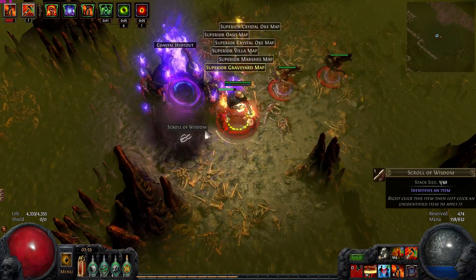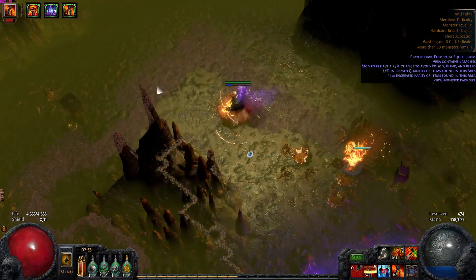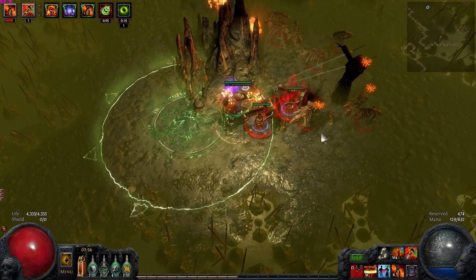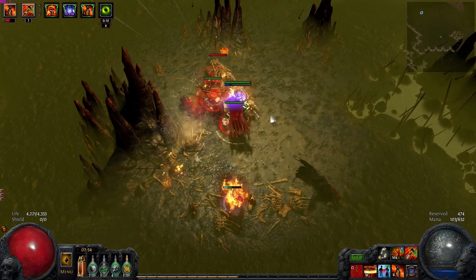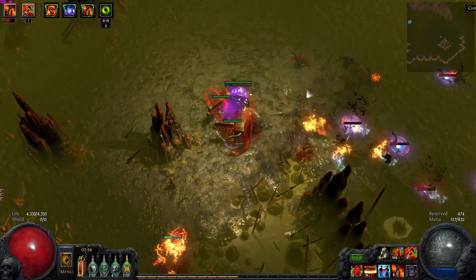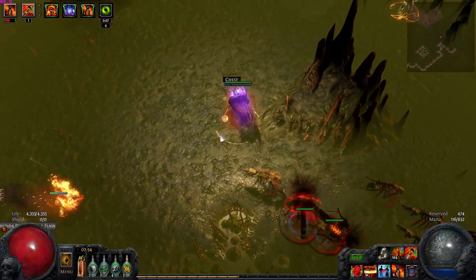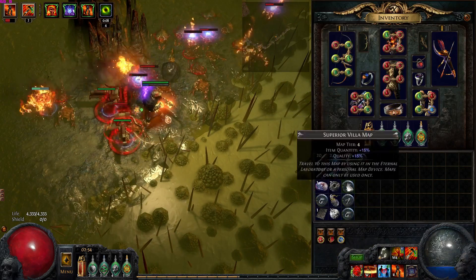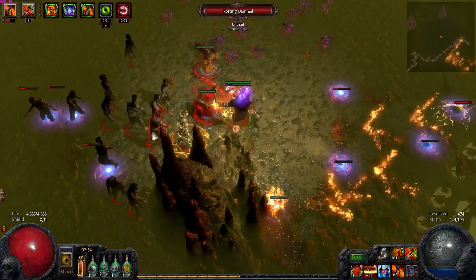So this should actually be a pretty nice box — a tier 4, 18% quality un-ID'd, and then some superior tier 3s. That's okay. Is it worth the two or three scours and three alchs? The superior maps do make a difference — you get 18% increased item quantity. We got an un-ID'd Graveyard map, so that all has quite a bit of potential. Each map should at least make up for one scouring and one alchemy lost. We got four or five maps out of it, so we basically broke even — a little better than even, really.